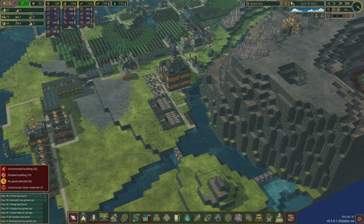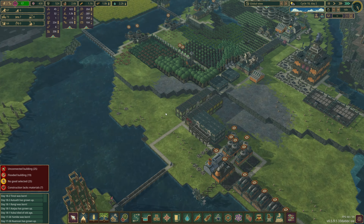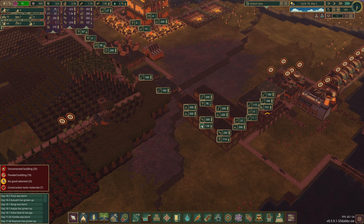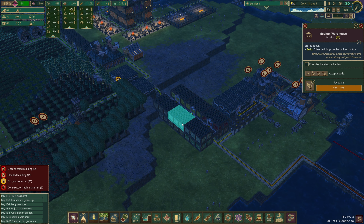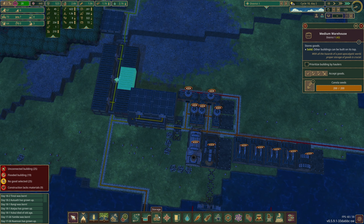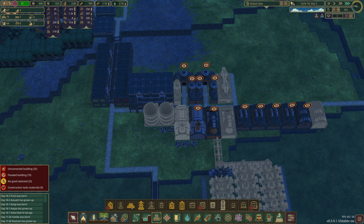We've got swimming pools and stuff, we are good. But we need to make sure — I remembered Tabki — that we've got cassavas over here, soybeans, canola seeds. So we're going to need some storage tanks for canola oil and coffee.